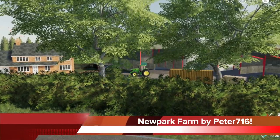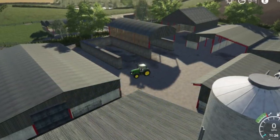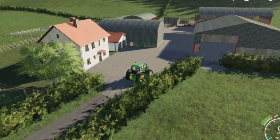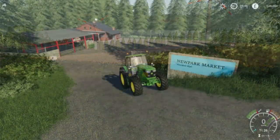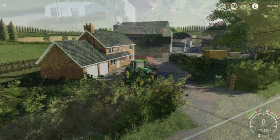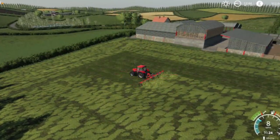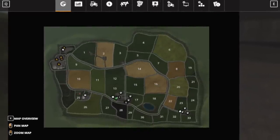Earlier I mentioned the New Park Farm map, which is in testing right now for PC players. This is the first map by Peter716, who's been working on it for quite a while. It looks intended for PC but could release on console — we'll have to wait and see. The map includes a main farmyard with cows, sheep, pigs, and grain storage, plus a smaller farmyard with sheep and pigs. It will also include a market, BGA, grain sale point, dealership, 33 fields, and 3 logging areas. All animals and placeables are built into the map for more in-game customization. The map will be Seasons-ready with road traffic. It appears to be a smaller map, maybe around the same size as Mercury Farms. Since it's in testing for the first time, it will likely not pass — I've never seen a map pass the first time, and Peter716 doesn't expect it to either. They'll keep us updated on the process in the coming days.